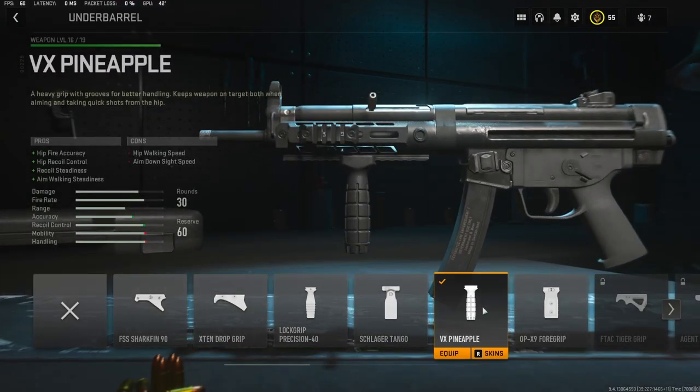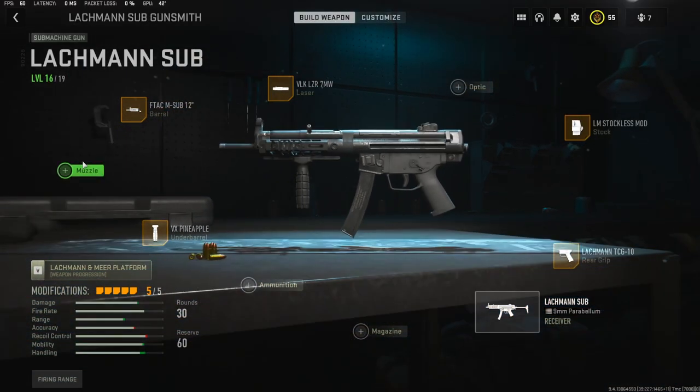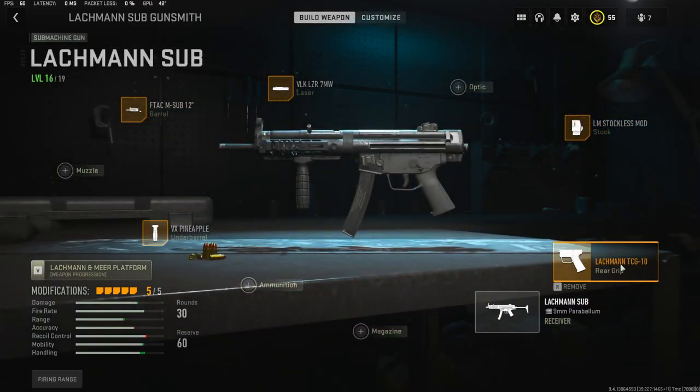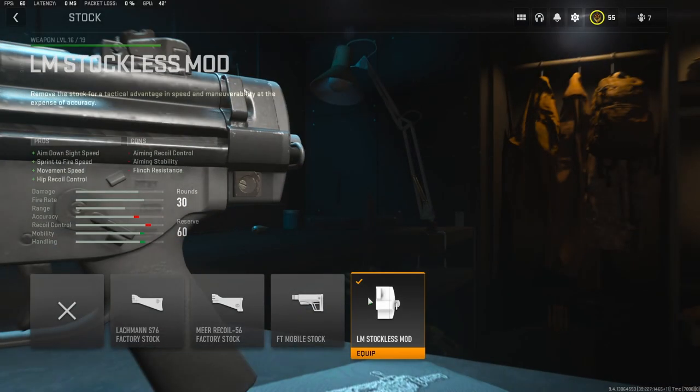For the underbarrel I'm going to be using the VX Pineapple — it adds hip fire accuracy, hip recoil control, recoil steadiness, and aim walking steadiness. You don't have to use this one, I'll give you another option. For the rear grip I'm using the Lackman TCG 10, which adds recoil control. You can use the 9 milliwatt hollow points for ammunition, but I prefer the Lackman TCG for just a little more recoil control. For the stock I'm using the LM Stockless, which adds aim down sight speed, sprint fire speed, movement speed, and hip recoil control — all really viable for a submachine gun like the Lackman Sub.